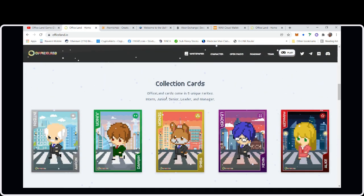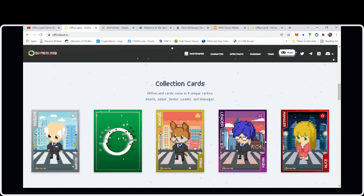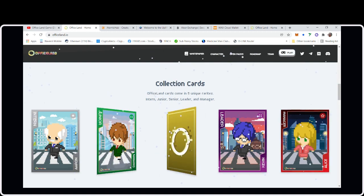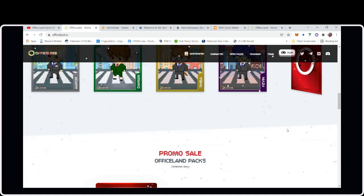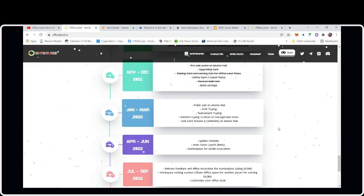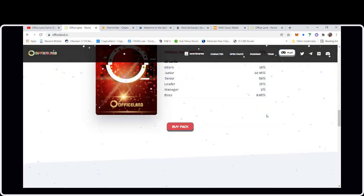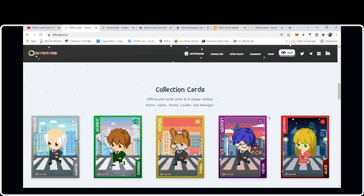OfficeLand cards come in five unique rarities: Intern, Junior, Senior, Leader, and Manager. Obviously Interns are the cheapest, Juniors second, Seniors third, Leaders fourth, Managers fifth, and then there's the Boss card. The higher the rarity, the better your card is going to perform in the assignments it's given — just like hiring people in a real office.